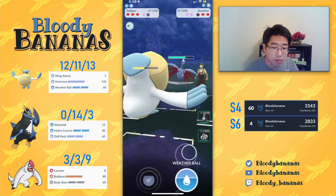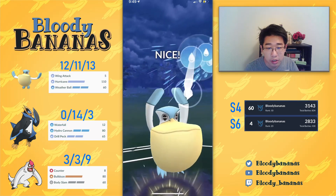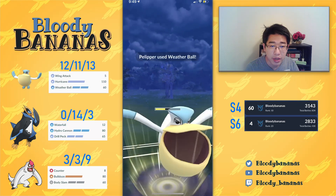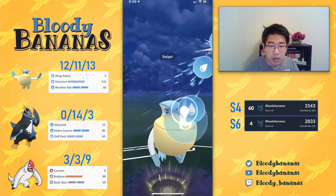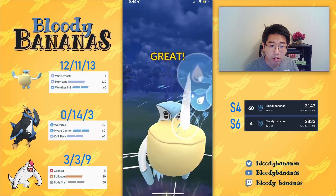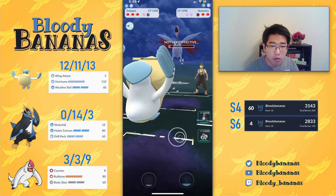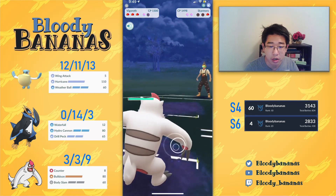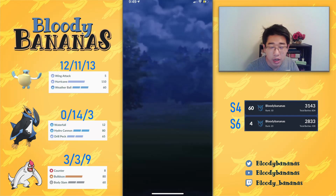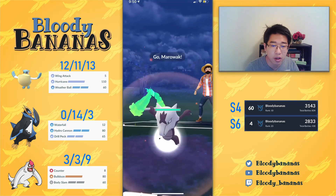We have almost three Weather Balls already. I'm going to hit the Skarmory with one Weather Ball, two Weather Balls, and then the third Weather Ball right here. Now it's going to be really, really low. I want to build up a little bit more energy before swapping out, hopefully to snipe it down with my Counter. I do snipe down the Skarmory with my Vigoroth with one Counter, and my opponent leaves the match, which makes me think they probably have a Vigoroth of their own — and then the game would be very tough for my opponent.